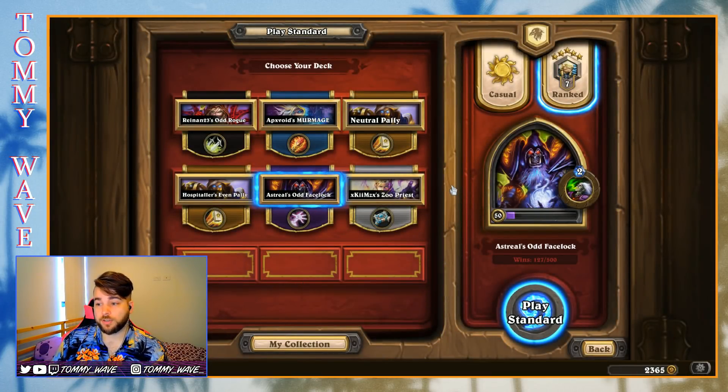We definitely got a bit lucky there — our opponent had a super awkward draw. They did have the answers early but seemed to stumble a bit with them in the late game. I think if they'd had a Jasper Spellstone at some point, that game would not have been remotely close.